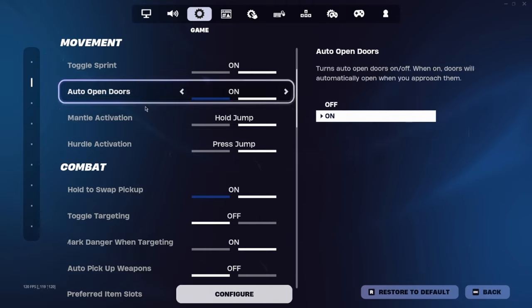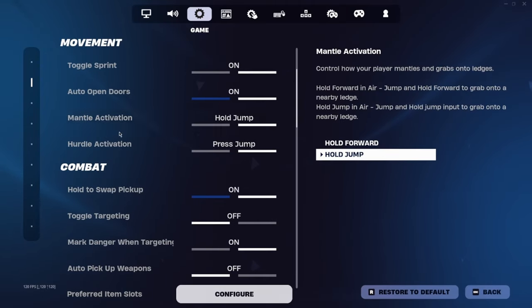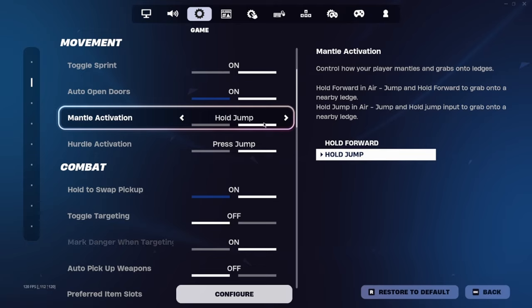Movement is just regular — hold jump, all the standard stuff. I have seen people use hold forward, and I would absolutely turn that off. If you're in an end game, boxing, or meds situation, you can accidentally walk into a wall and it will automatically mantle — you do not want that.